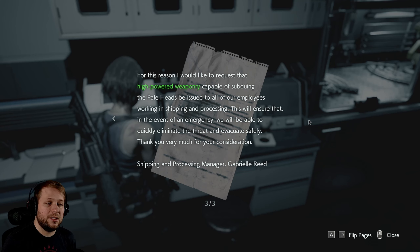If any sort of system failure were to occur within our facility, we would be woefully underprepared to defend ourselves. For this reason, I would like to request that high-powered weapon tree capable of subduing the Pale Heads be issued to all of our employees working in shipping and processing. This will ensure that, in the event of emergency, we will be able to quickly eliminate the threat and evacuate safely. Thank you very much for your consideration. Shipping and Processing Manager Gabriel Reed.